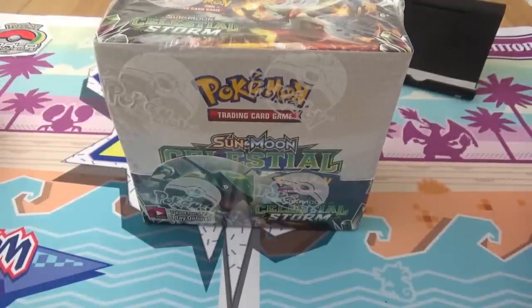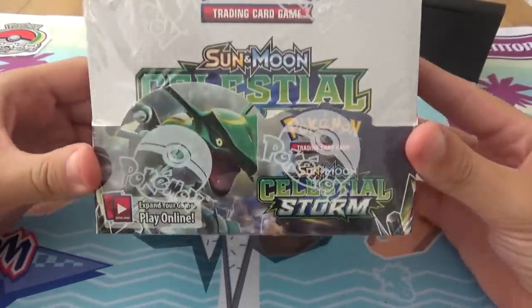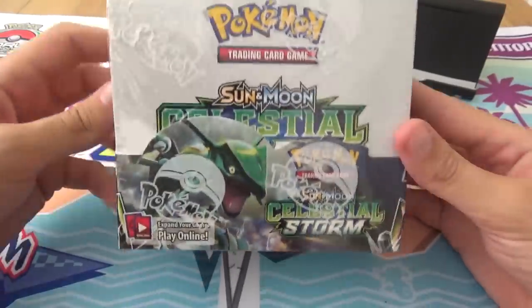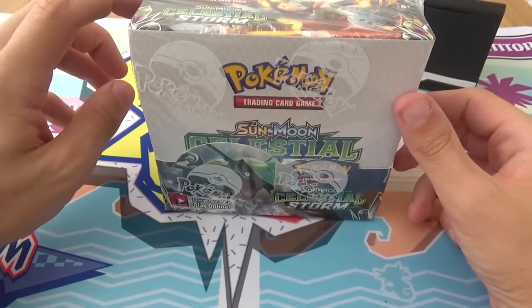Hello everyone and welcome to another Cerebi Opens. Today is the Celestial Storm release day. It is the seventh Sun and Moon set release, focusing on the Pokémon of the Hoenn region. This set is, at present, the biggest set in history, I believe.